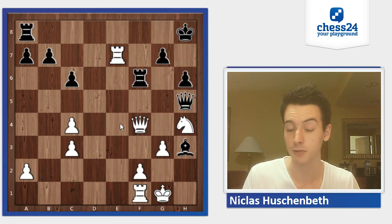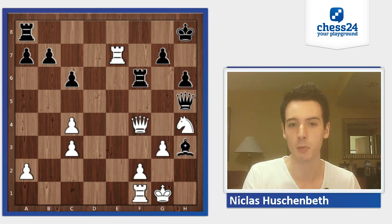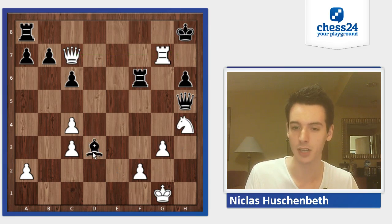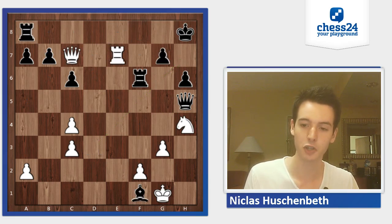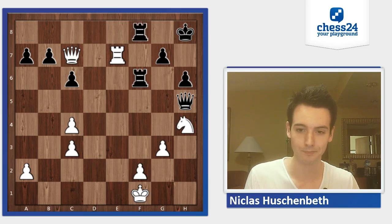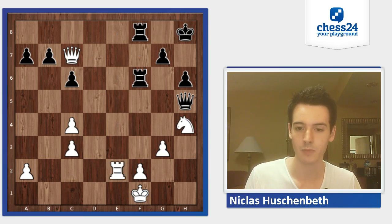So I played Rf6. Now Qd4, but simply Nxf4 — same position but with the rook on f6 instead of f8, and it's just a huge difference. Qd4 doesn't help because there are no ideas on g6. So he played Qc7. Bishop takes f1, and now the problem is he would like to play Rg7 with the idea Rh7 and Qg7 mate — but I simply play Bd3 and protect the queen on h7. Qe7, just Raf8, and everything is protected. I'm simply up a rook. So he took back on f1, and while I was contemplating my next move, he actually resigned.